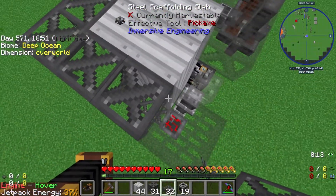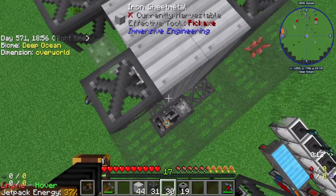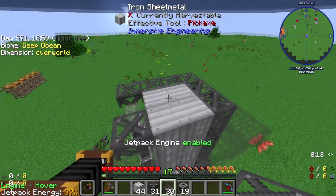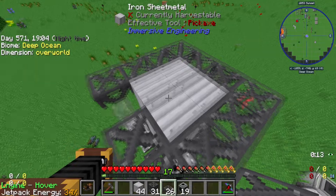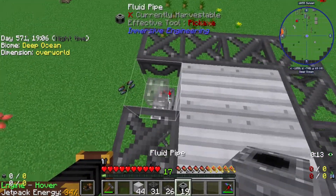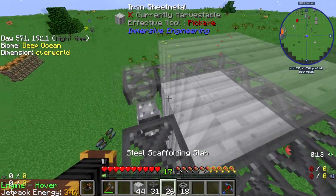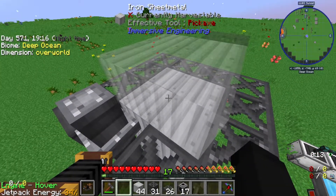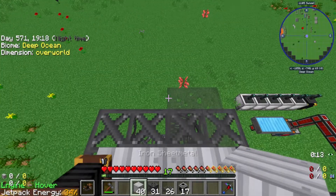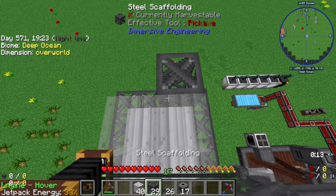Apparently you can climb immersive pipes - just found that out. This thing's really annoying to build. Honestly I might just charge my jetpack and do it with my jetpack on, because this thing's incredibly annoying to build without creative mode flight.